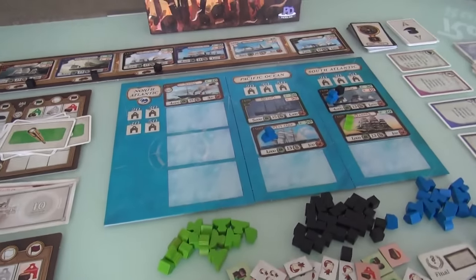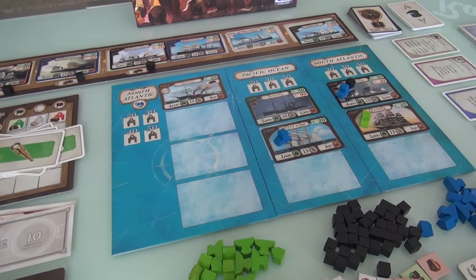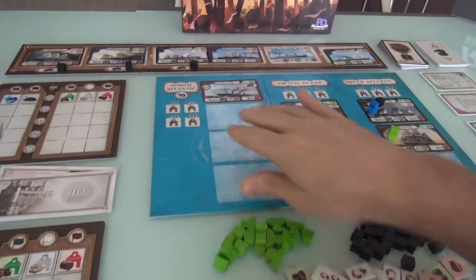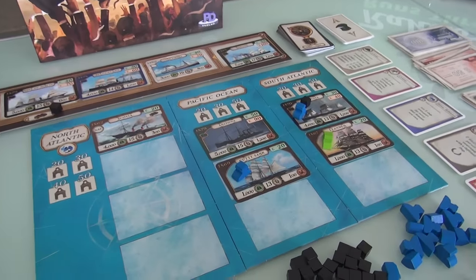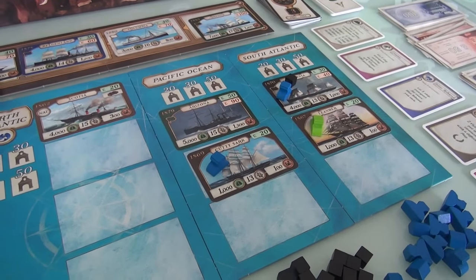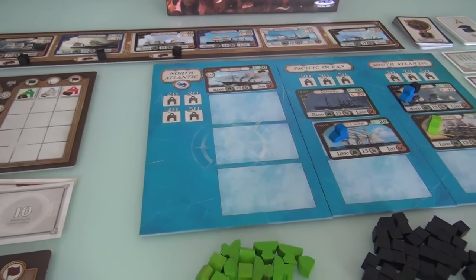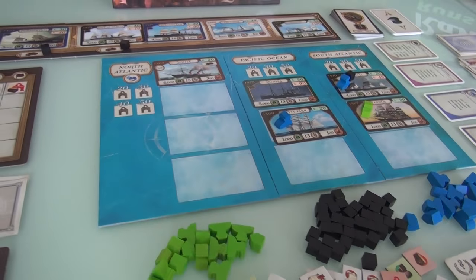Setup is now complete and the game can begin. I am the first player, so on my turn I'm going to play one of these cards. The Arizona can't do anything until it gets some coal. So right off the bat, I'm going to give myself some coal. The first card I'm going to play is — coal! I am playing this card.